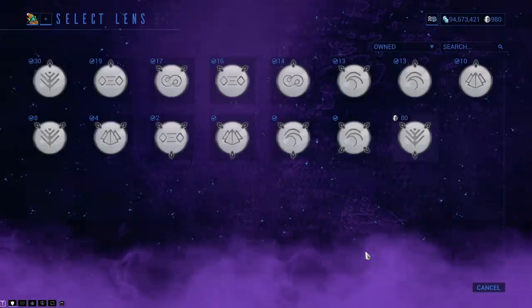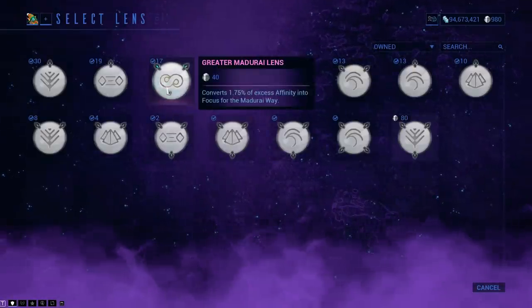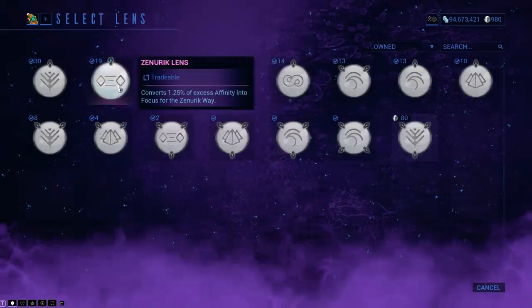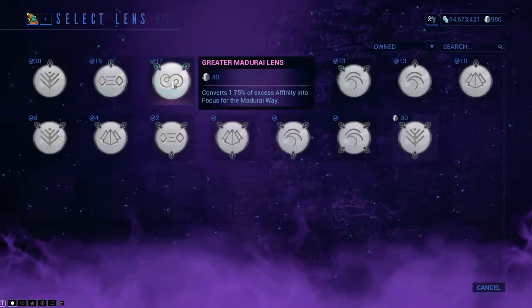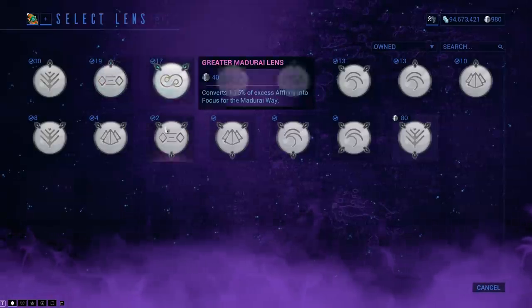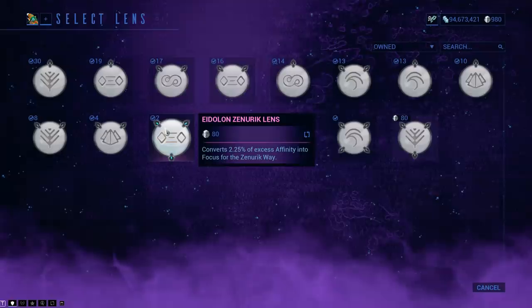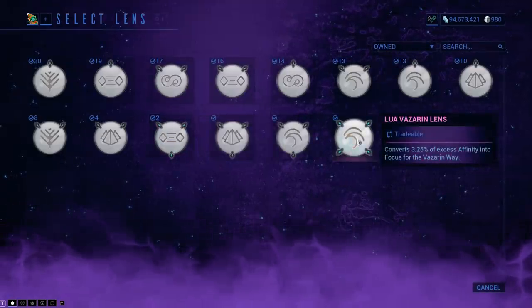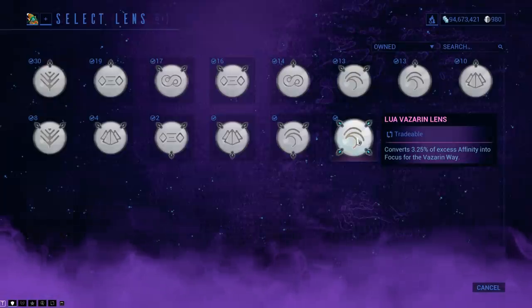The lenses vary in their size. You have the normal ones that give you 1.25% of excess affinity converted into focus, then the greater one which is 1.75%, the Eidolon which is 2.25%, and the Lua which is the max one you can get at the moment, at 3.25%.